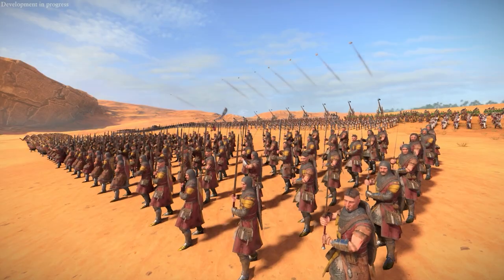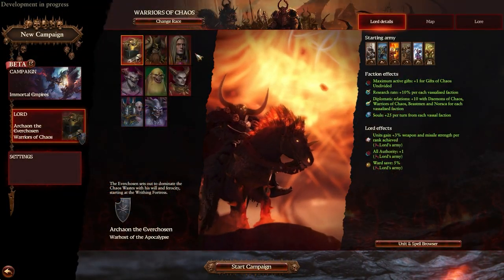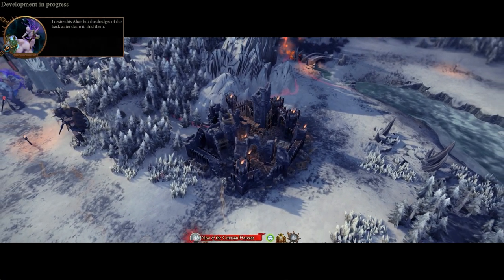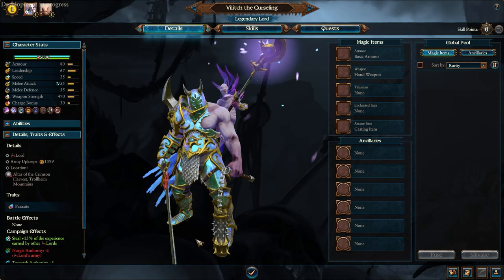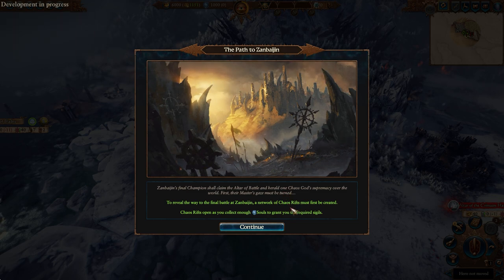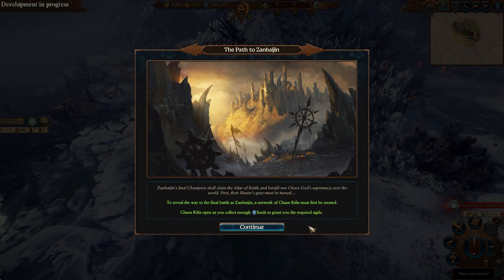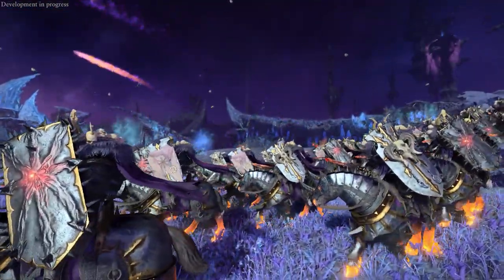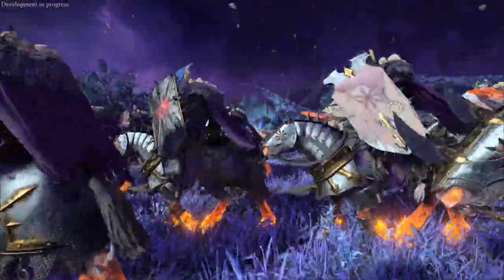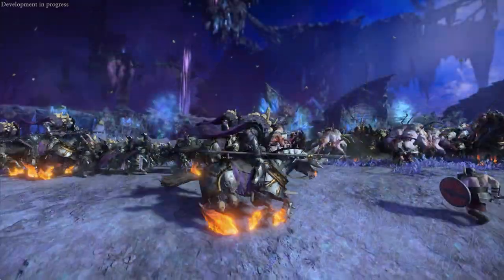Alongside the Immortal Empires campaign launches the Champions of Chaos DLC, which introduces 4 new chaos lords to the game. These are playable both in the Realms of Chaos campaign and in Immortal Empires, and bring with them new playstyles, quests, and over 50 new units to the battlefield. Much like the Underlords, they offer unique campaigns in Realms of Chaos which are unrelated to the Ursan storyline, while still featuring Realms of Chaos. They give a new spin on the Realms of Chaos campaign in that they all have a different goal — to find the hidden city of Zalbajin.